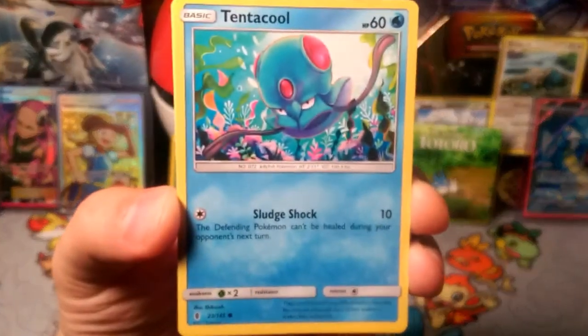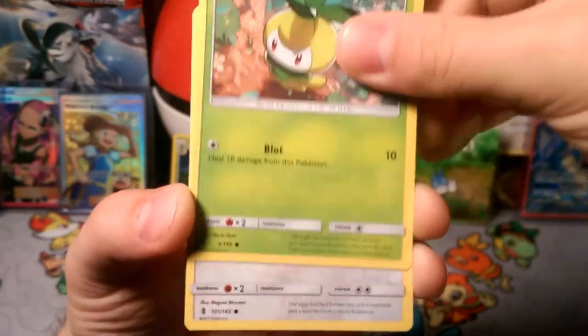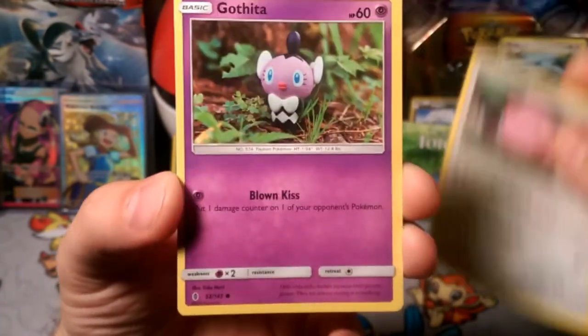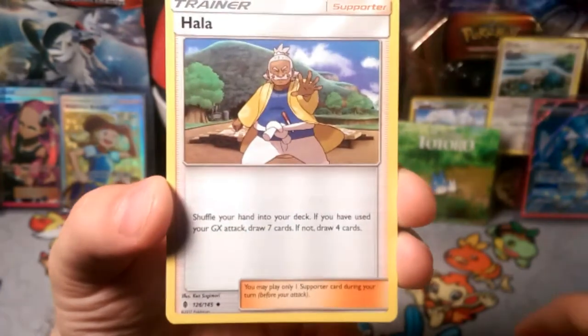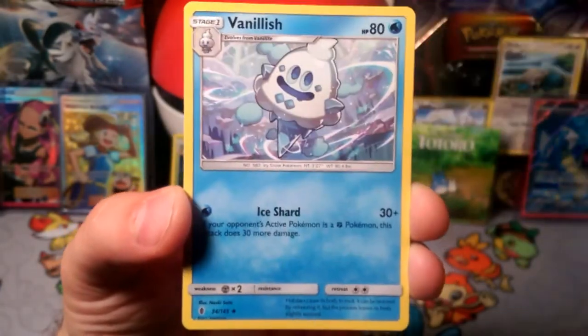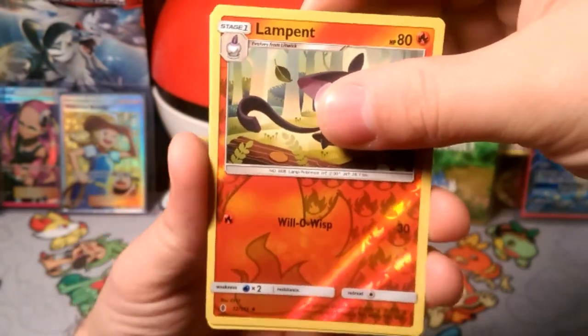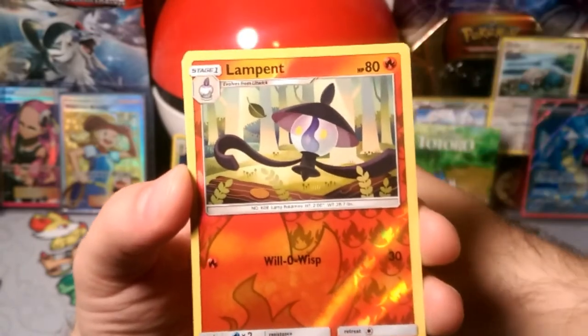We got the Sludge Shocker, Tentacool, Helioptile, a Petal, Chansey, Gothita — holla at your boy — Aether Paradise Conservation Area. The vanilla-ish reverse is a Lampant.